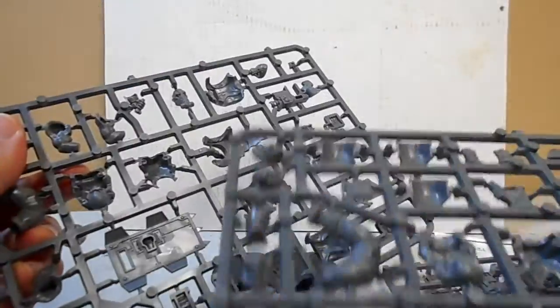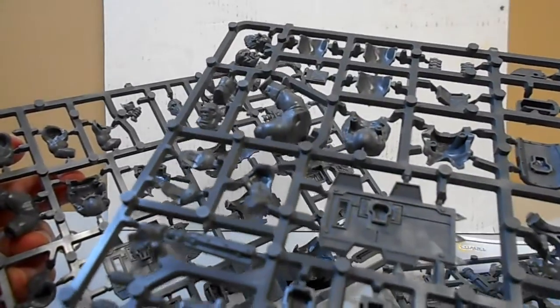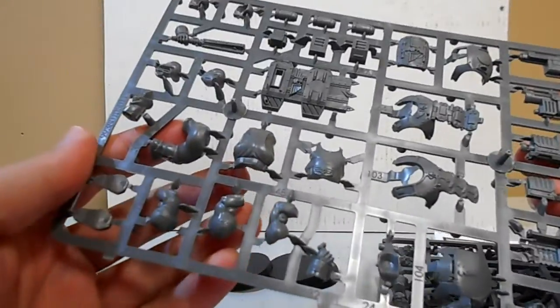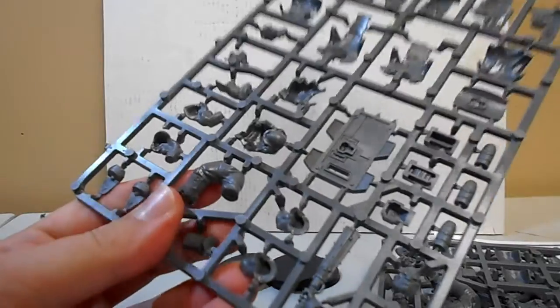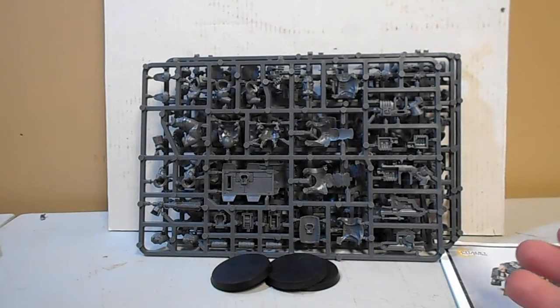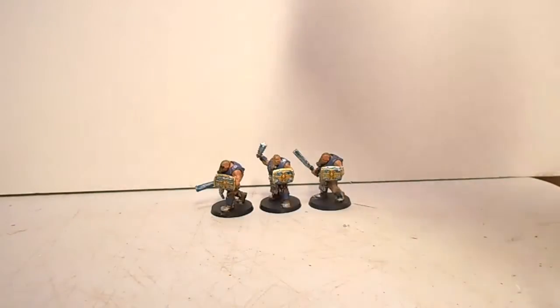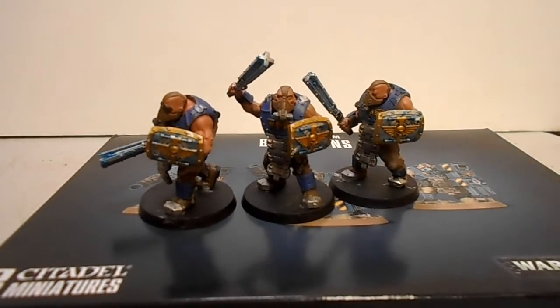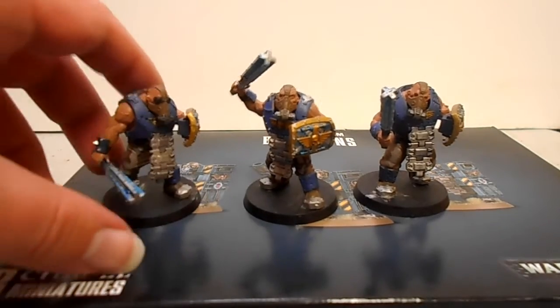There are three more heads on the end of one sprue, and two heads down at the bottom, so there's only a limited number of heads in the kit overall. Knowing that makes a plan I have more reasonable. Basically, I'm going to build these up as Bulgrins, because my guard army could really use some melee muscle. And so, they are done - three Bulgrins built up, two with big heavy pieces of energised metal for melee.